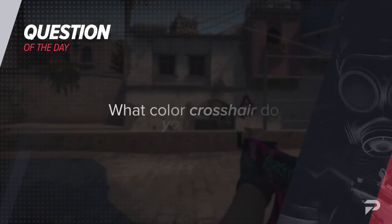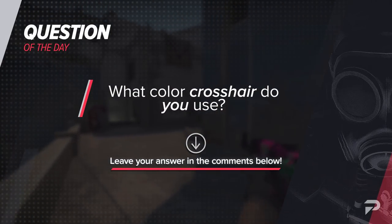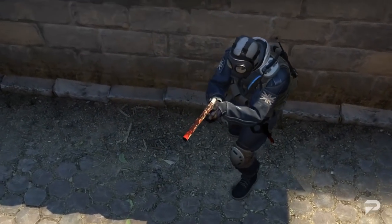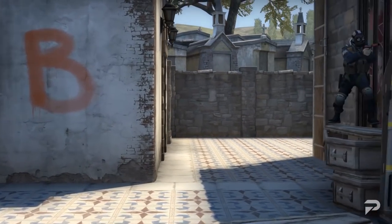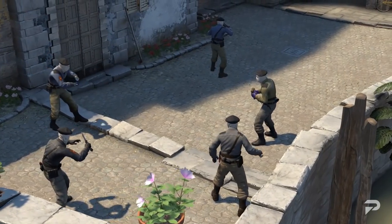It's time for our question of the day: What color crosshair do you use? Do you use the default bright green? Maybe you use red, because every one you look at is an enemy. Or perhaps you're like me and constantly swapping from orange to blue and even to pink. Whatever color it is, we want to know down in the comment section below.